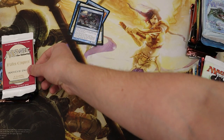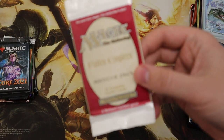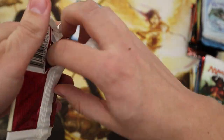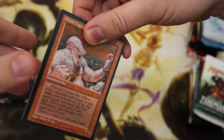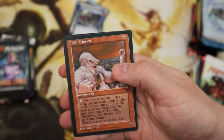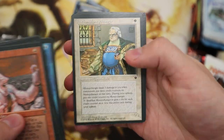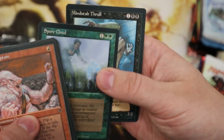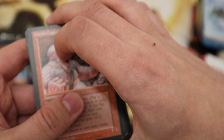Okay, not a popular set as it's still really cheap and it's about 20 years old, but we have Fallen Empires — eight cards, not been opened since the 90s. You can get duplicates in this one. Thrull Wizard, Dwarven Soldier, Hymn to Tourach — and nothing really cool out, nothing rare in that one.